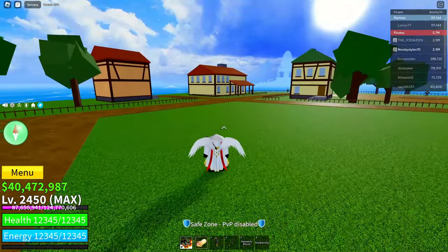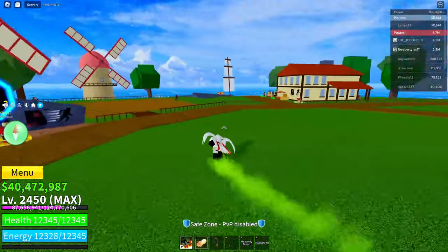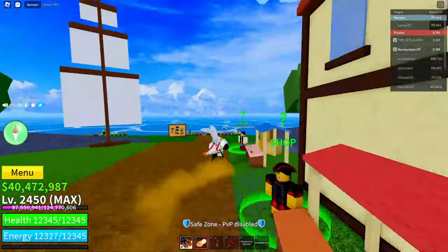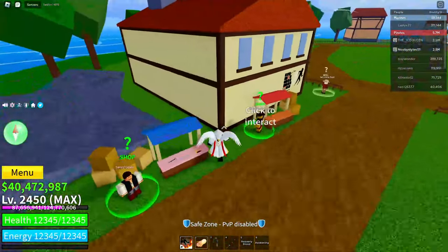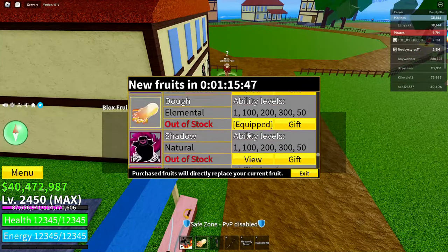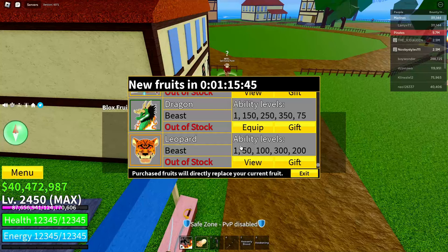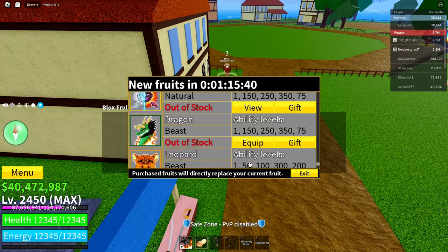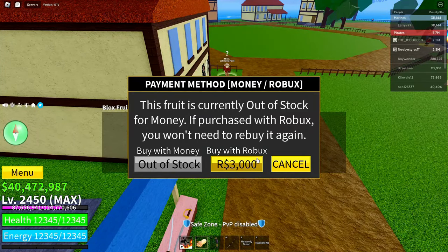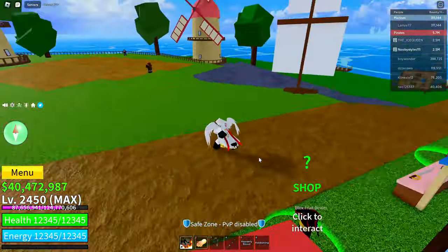The first thing you're going to have to do is come to the pirate strata area in the first sea. When you're here, go ahead and go over to the book. Click on this guy, click on continue, then scroll down until you see the last fruit that you don't have the permanent version of. Click on view on that fruit, click on the Robux icon, then click cancel, cancel, and exit.